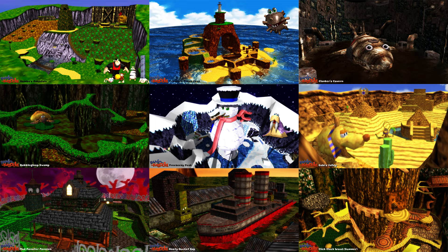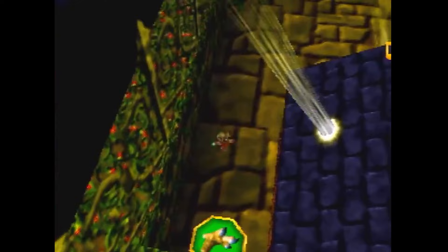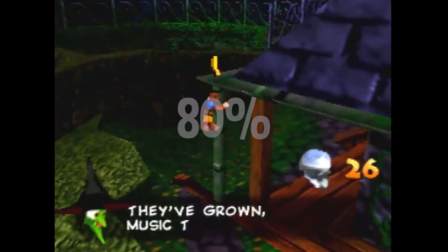You have to enter every single stage to collect the required notes. And on top of that, many notes require Bottles moves or Mumbo transformations to access, locking you in even more. So in reality, any% runs are more like an 80% speedrun. So thanks to that, most people play 100%.